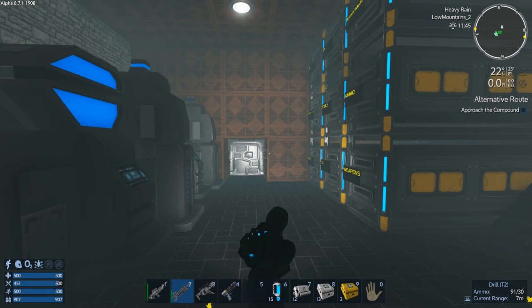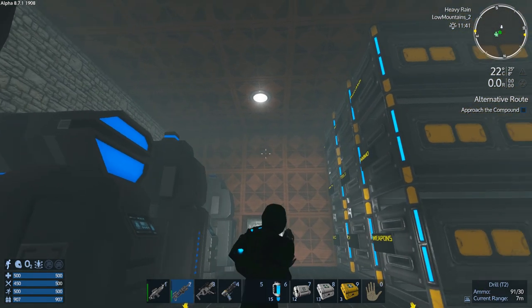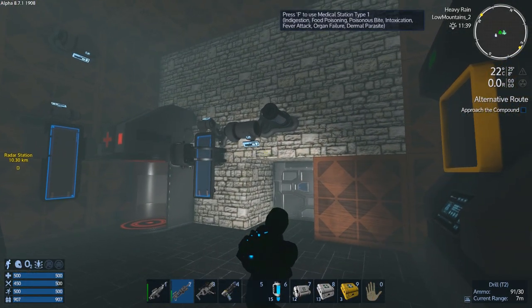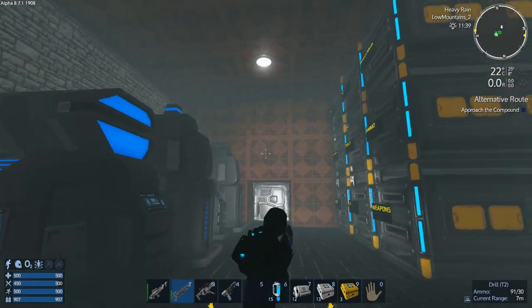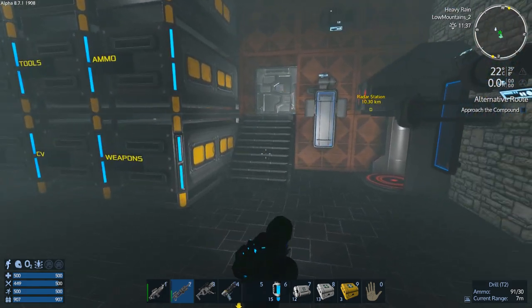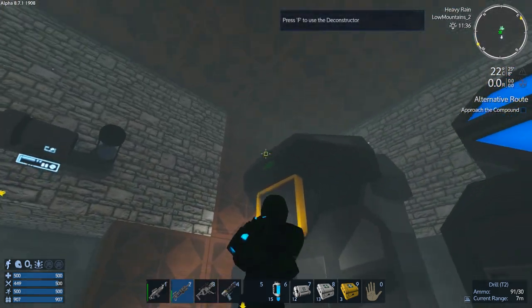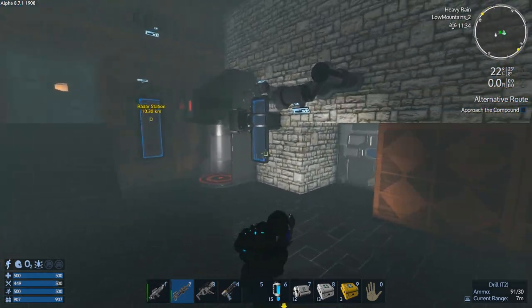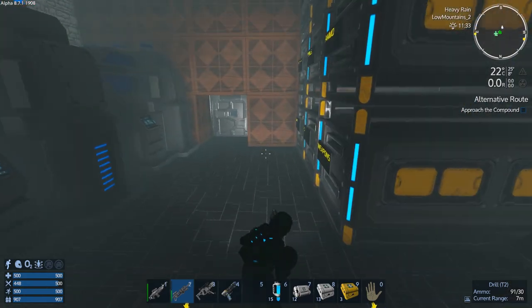Hey GTA fans, welcome back to another episode of Empyrean Galactic Survival. This is your host Zealot, and we are here today doing the swamp start scenario. You can see it's all nice and foggy down in my basement, as usual on the swamp planet at this altitude down near the water level. That's why I made stuff above the foggy level, and that's where we're gonna go.